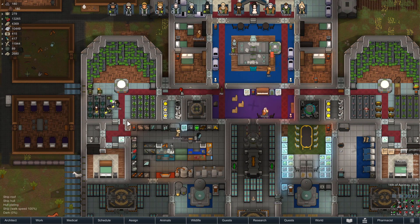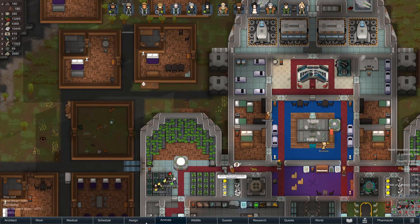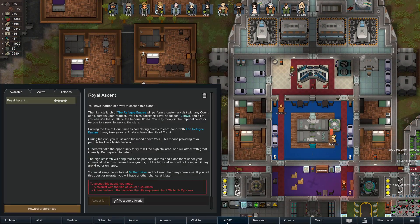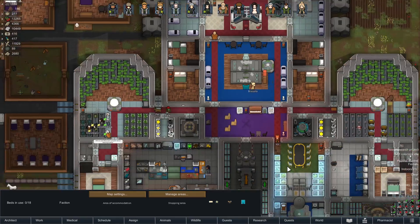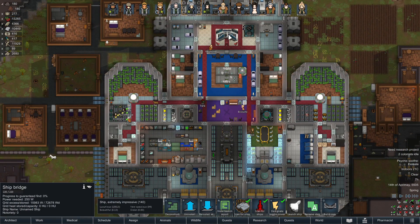I should probably tell our visitors to get lost because... wait, we do have guests right now, don't we? Where's our guest tab? That's the quest tab. Oh, we have no guests. Well, in that case, let's launch the ship.